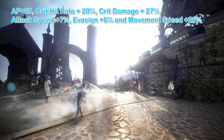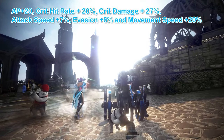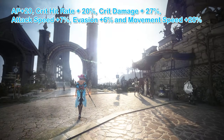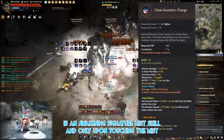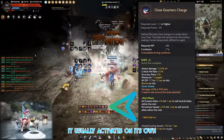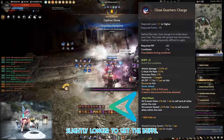This combo along with my add-ons will give me the following buffs: AP +20, Critical Hit Rate +20%, Critical Damage +27%, Attack Speed +7%, Evasion +6%, and Movement Speed +20%, and debuffs the mobs by 2 stacks of minus 15 DP. Do note: Shift E, Close Quarters Charge, is a Weakening Signature Mist skill, and only upon touching the Mist do you get the additional buffs. It usually activates on its own but sometimes you may have to stay in the same spot slightly longer to get the buffs.